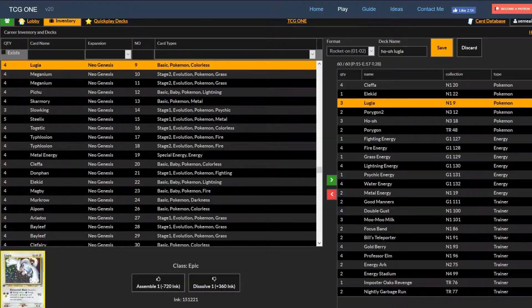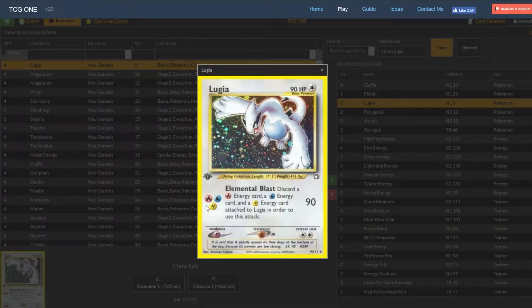We play three Lugia, which is Ho-Oh's partner. Lugia compounds with Ho-Oh on the different energy types. Elemental Blast does 90 damage base on a basic - discard all your fire, water, and grass energy to do so. Weakness is psychic, which is pretty bad; resistance to fighting is cool. Retreat cost is the same as Ho-Oh. The fact that it does 90 damage for three energy is really crazy. Lugia is like a finisher - Ho-Oh is the slow burn increasing guy, and if you just need one to finish off quickly, Lugia is your option.